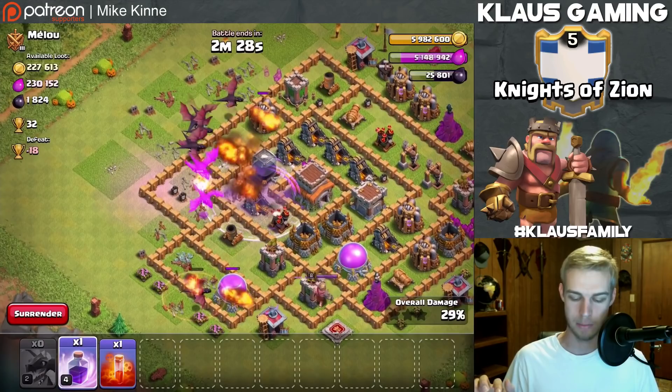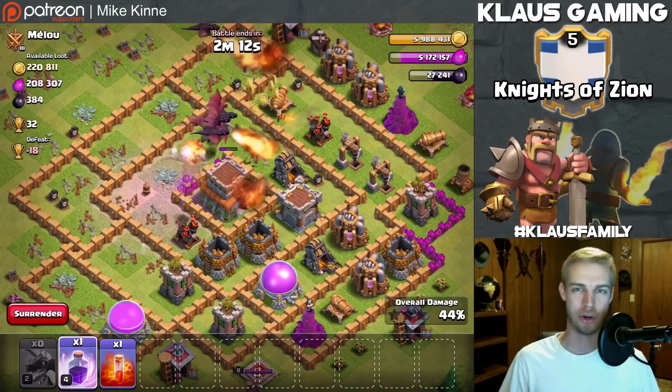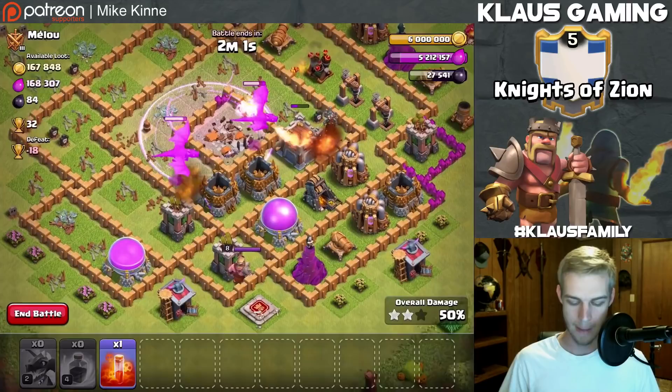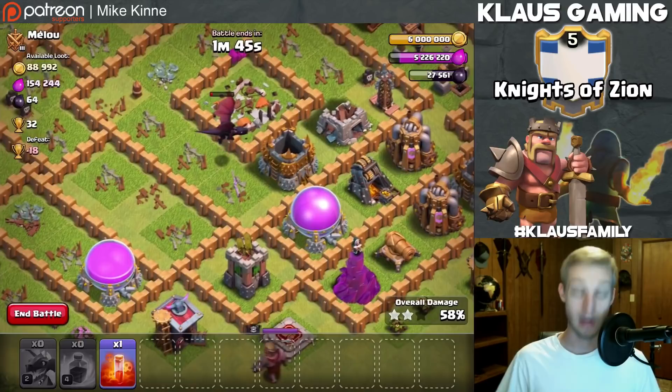I've got a decent amount of dragons going into the core and hopefully they can take out that air defense. Sending in some more dragons - I've got rage spells because I prefer that over lightning, and I don't have earthquake spells which is a problem. We're going to grab the dark elixir out of the storage and take out that air defense. I sent my troops a little too north-heavy, so we're not going to grab both of those elixir storages.